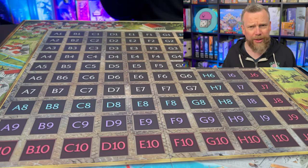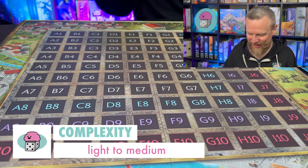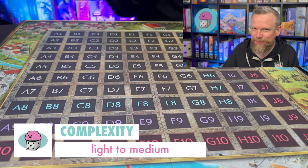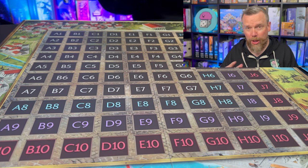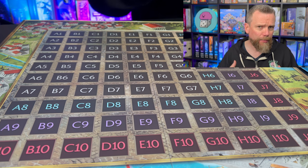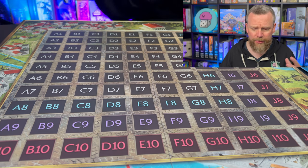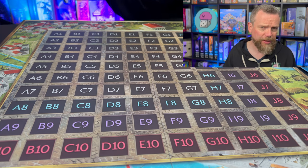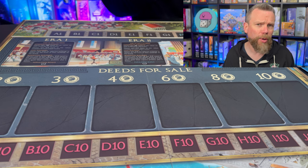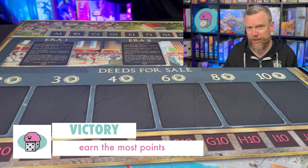We're talking about a game that's on the heavier end of light in terms of complexity — it kind of pokes up into the medium level. There are modular rules and expansions you can add that make things more complicated and mix up the strategy. What you're trying to do in Foundations of Rome is be the player who earns the most glory after three eras of play, and glory is really just victory points.